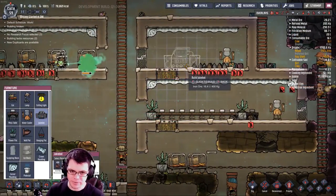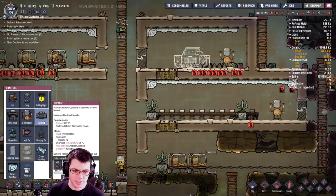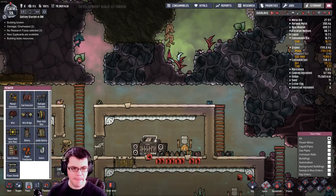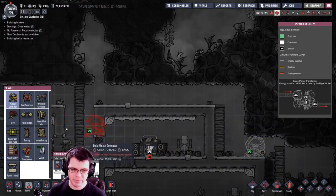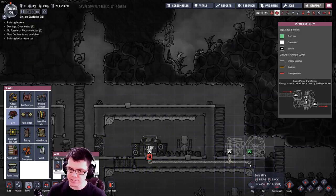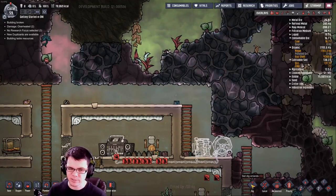I now have a jukebox I can throw down inside my recreation room! That does require 960 watts though, so I have to be careful. I'm not to the point of having really big wires just yet. To power it up and keep it powered, I'll just go ahead and build a manual generator, a simple battery, and plug it in with a normal wire. It isn't used that often, so this will be a low-maintenance item.